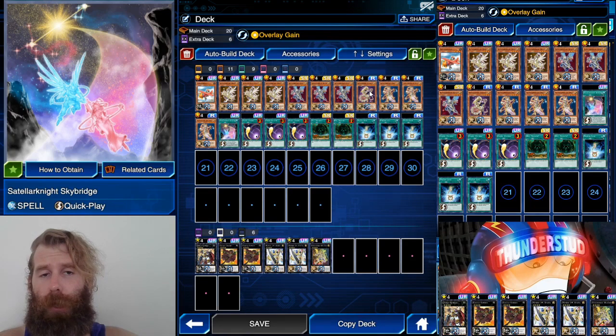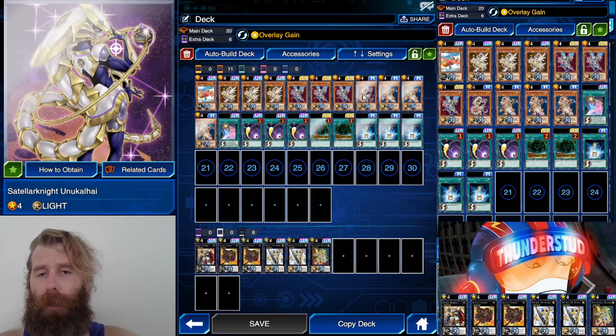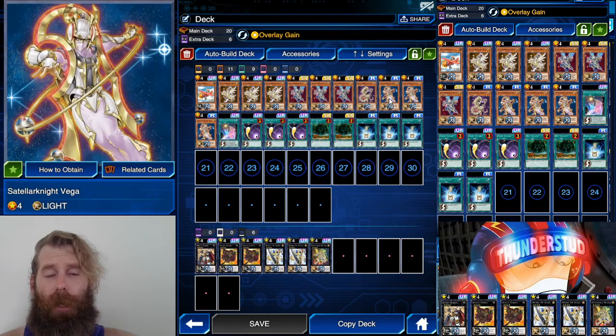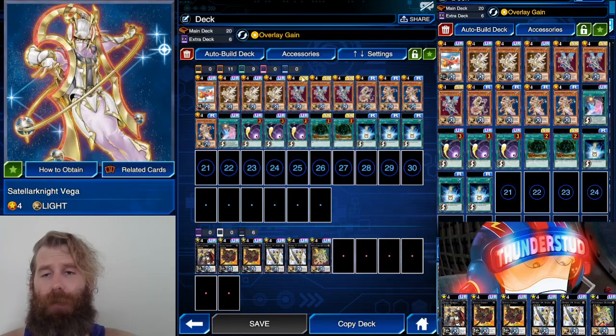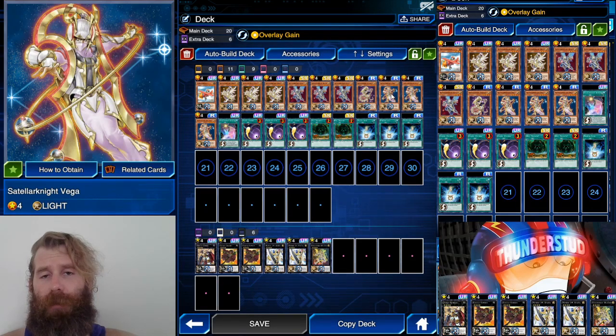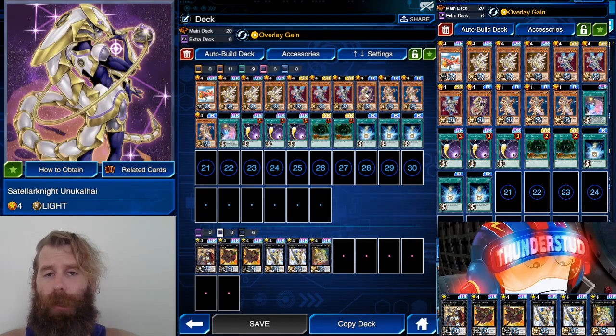So you would normal summon Unukalhai, send Vega to the graveyard, use Skybridge — it goes back to the deck and Vega comes out from your deck. While this special summoned card is on the field you cannot special summon monsters except Stellar Knights, and you can only use it once per turn. So with Vega on the field and Altair in your hand, you use Stellar Knight Altair, special summon next to Vega — now you have two. Altair then special summons from the graveyard, say another Vega or Deneb. If you special summon Deneb you also get that search, so you've virtually pulled off all four combo pieces in one turn just starting with those two cards.